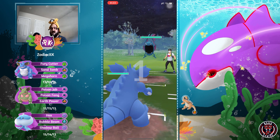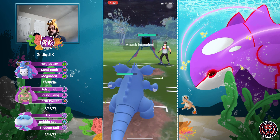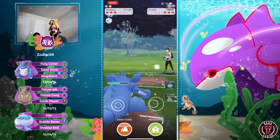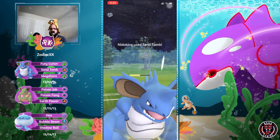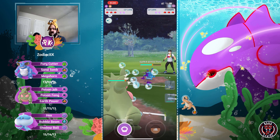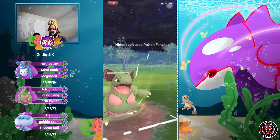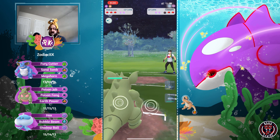Going up against Golbat - not a good matchup. All Needle King's moves are heavily resisted, double-resisted by Golbat. You definitely have to switch out. We see a Poison Fang, and interestingly Golbat actually switches out - maybe they're not familiar with Needle King's moveset. In comes Needle Queen. Golbat has a good matchup against Needle Queen too since Shadow Balls are neutral. Able to get the farm down before an attack comes in - that is huge.